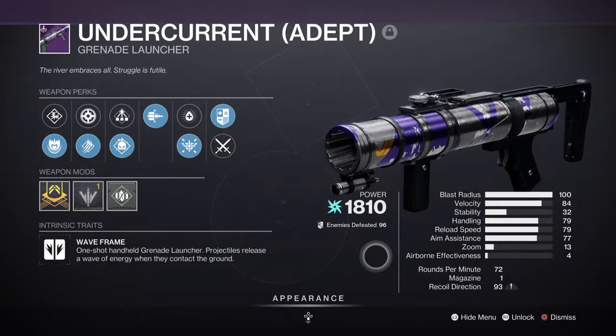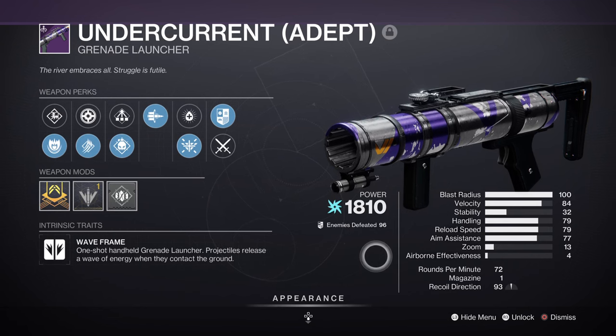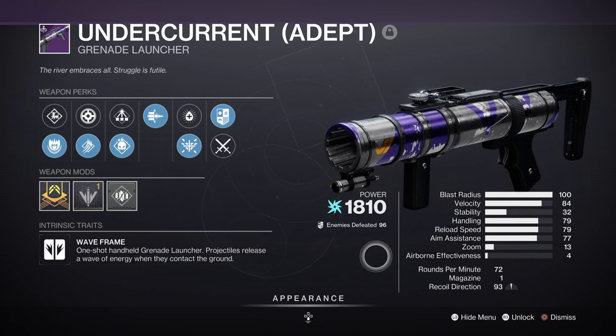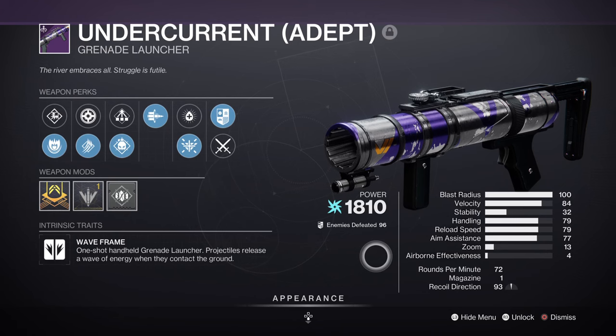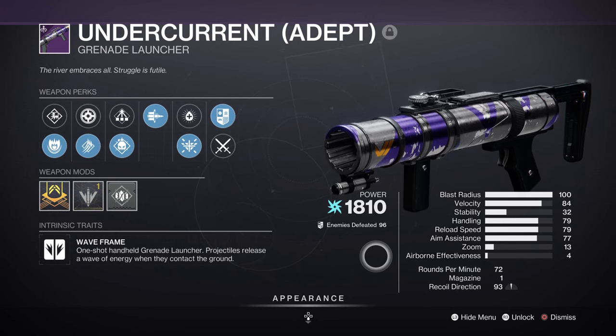The Undercurrent is an arc waveframe grenade launcher that can be obtained from rotational Nightfalls. While its base form is what you would expect from a normal grenade launcher, its depth form provides a big bonus for those who want to access the exclusive mods it can gain access to. Comparing the two weapons side by side will show you why they both look so similar to each other, but not the same in the end results.